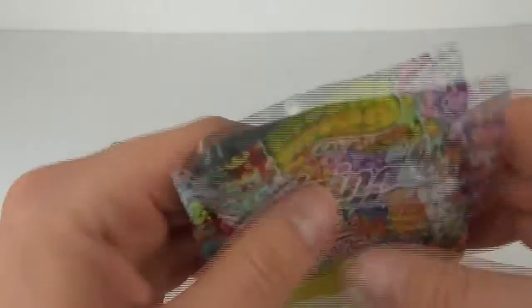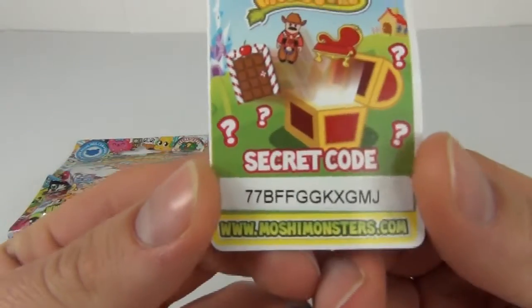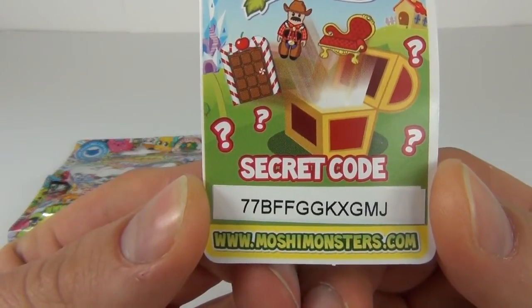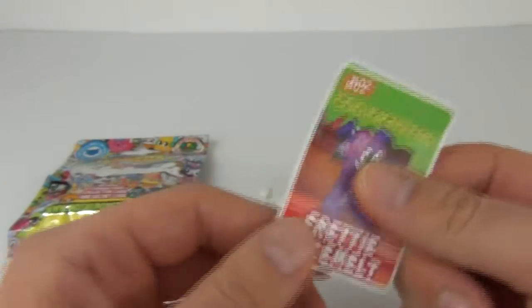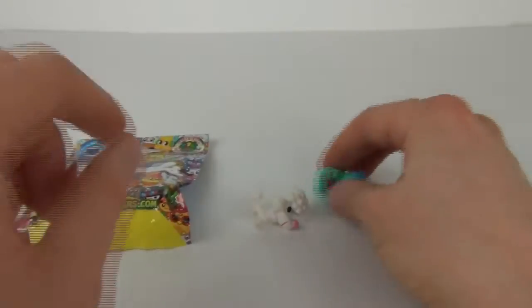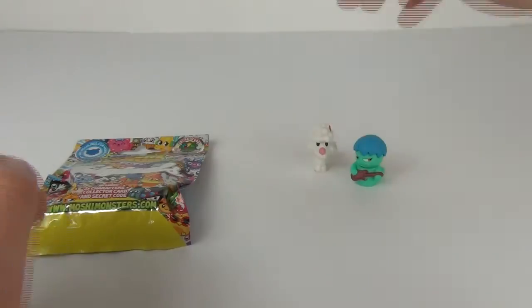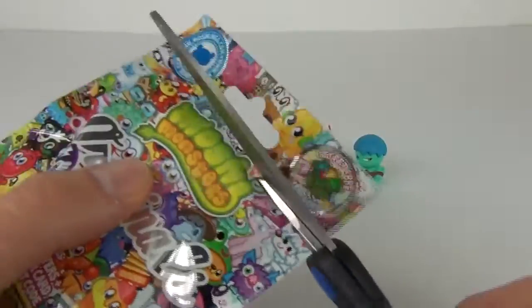So I'll pull these out and we will see exactly who we have after we open this up. Whoever wants that code can have it — that's my gift to you if you want. There you have the code, and we get a Fretty Face Melt on the card as well. So there we have our two Moshlings in that pack.